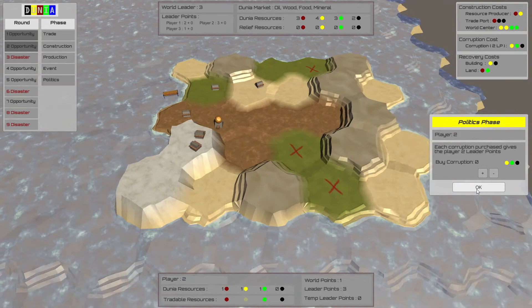I developed this project using the Unity game engine. I heavily borrowed the hex maps from Catlike Coding and used some free and purchased sound assets.